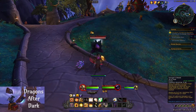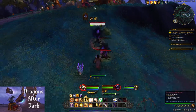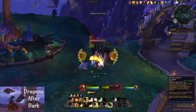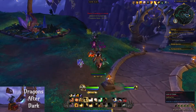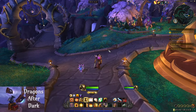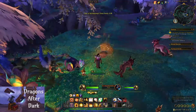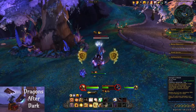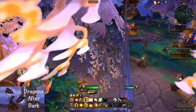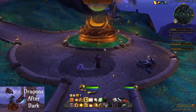For Lashing Out, we're going to kill 10 lashers. Next, we are going to pick up eight piles of windswept thyme sand. You can either wait to turn Like Sands Through the Hourglass into Rosmu once you're done with Elemental Extract, or you can go ahead and turn it in now.